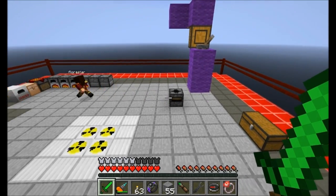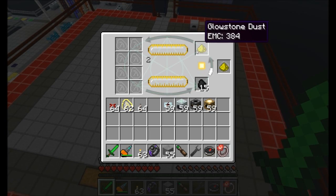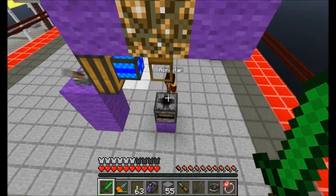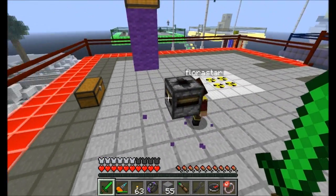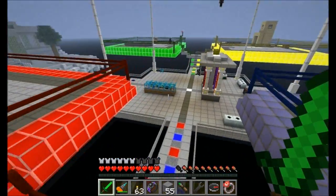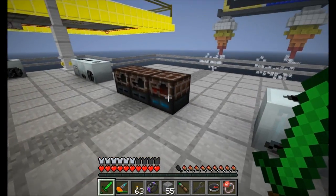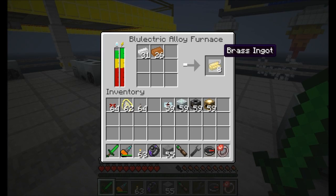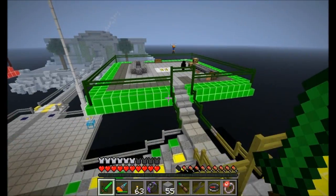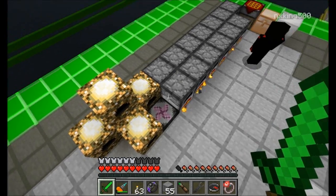Flora Star has a redstone engine going — she's going to be pumping something out of her energy collectors. Looks like she's producing glowstone. She's got a transposer. NX King made a transmutation tablet — that's what he was going for the obsidian for.